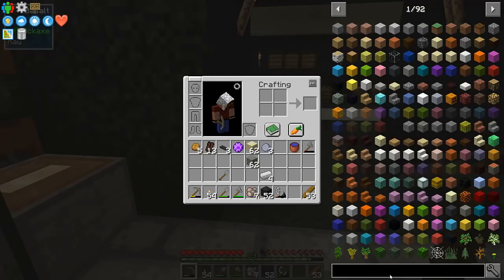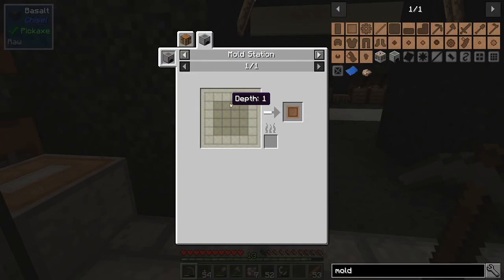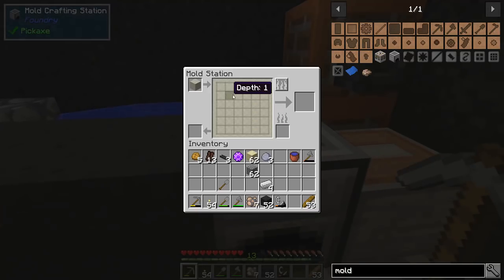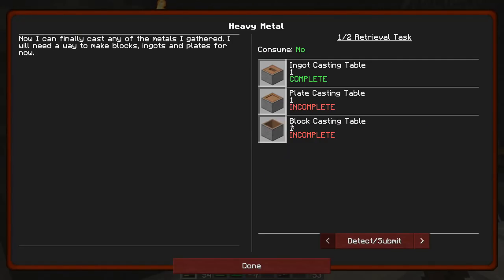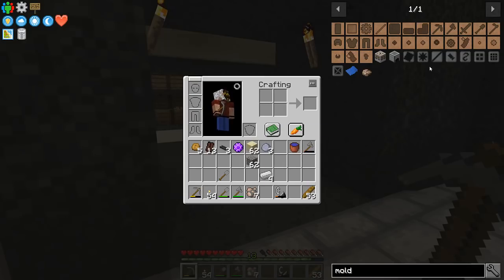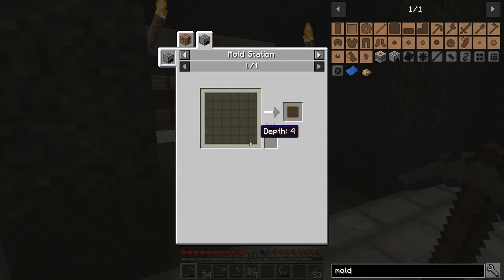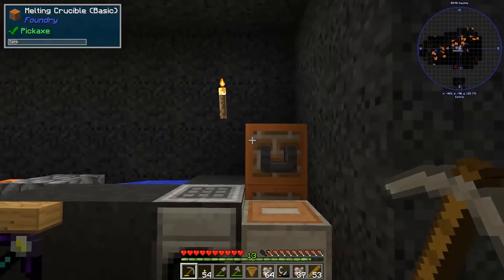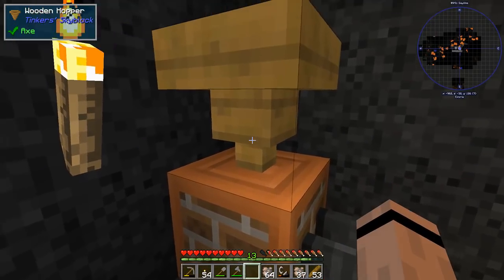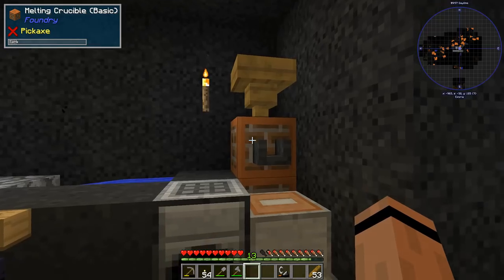Let's make a plate mold — that's depth one, all the way in the middle. And a block casting table — depth four, which is going to take a minute in the mold station. Let me try putting a hopper to feed the mold station — yeah, it totally works! Very cool, I can automate that a little bit.